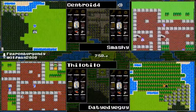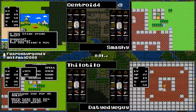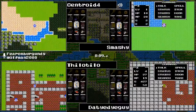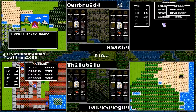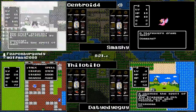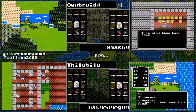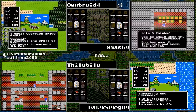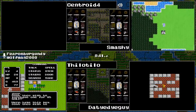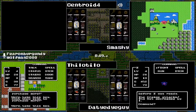DwEdit asks: does Smashy have Radiant? All of our runners have Radiant and Heal More at the start. Tie-Dye Guy has gone into the Stone Cave and picked up some fairy water. Centroid is grinding in the desert. Smashy has found a Star Wyvern and the Star Wyvern says you're gonna reset now. Then the Metal Scorpion takes out Centroid — ouch. Tie-Dye Guy is still in the Mountain Cave.